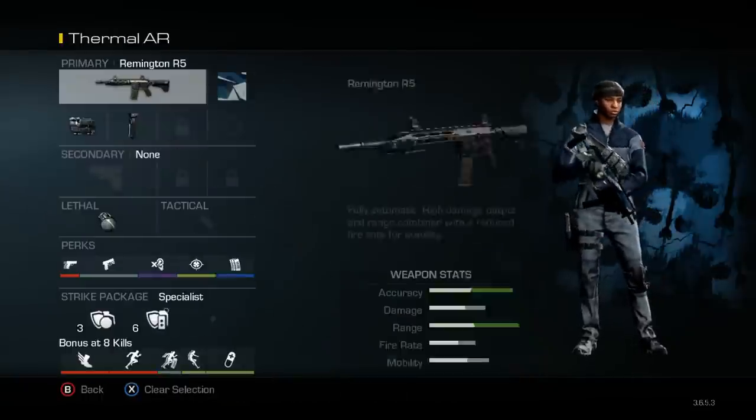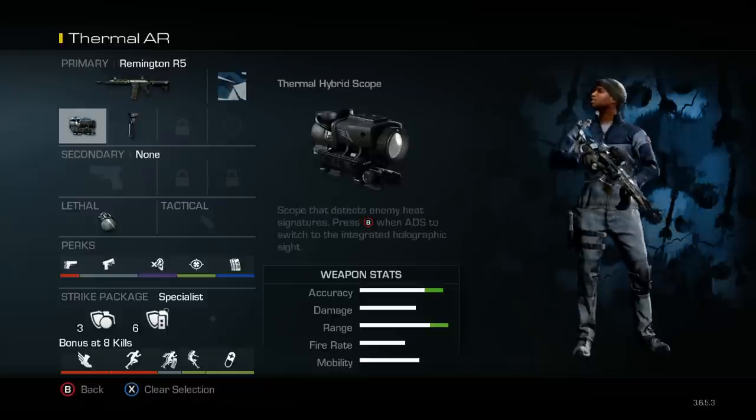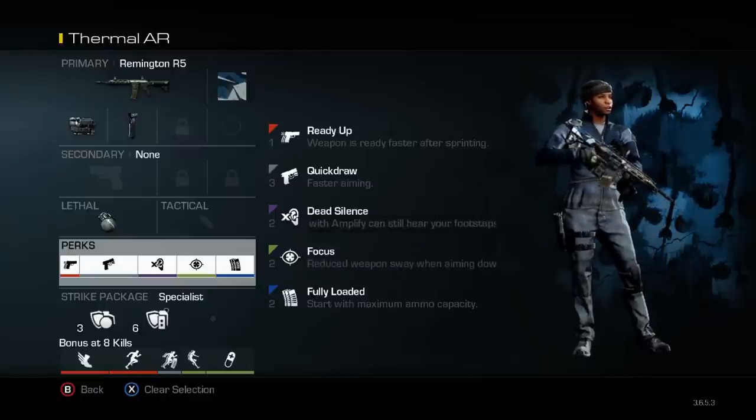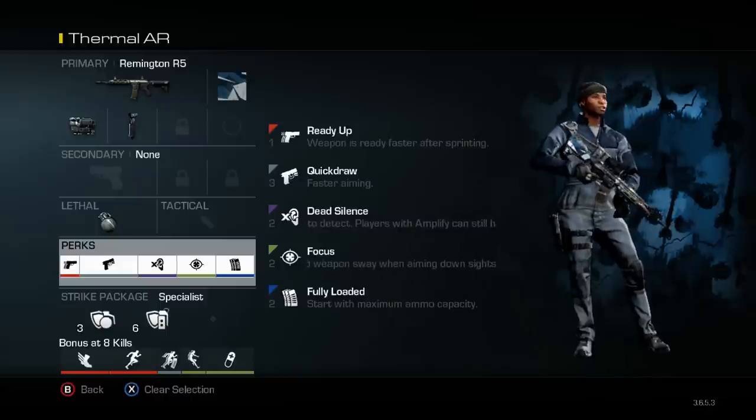This next one is my thermal AR. With thermal, you want to use that grip like I've said before, and I've got a nade, and then ready up, quick draw, dead silence, focus, and fully loaded. This is a good class for maps such as Octane where you know they're going to be throwing more smokes, or Freight, so it's another one of my go-to classes.